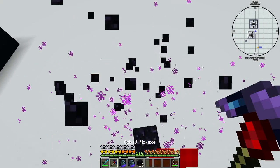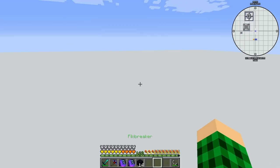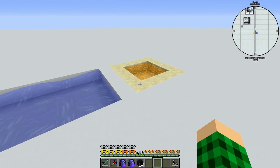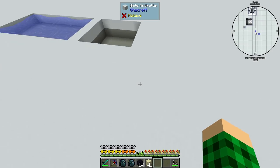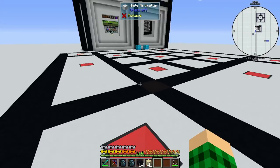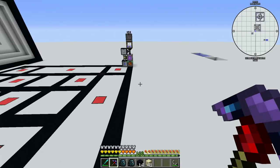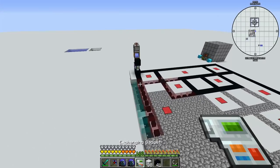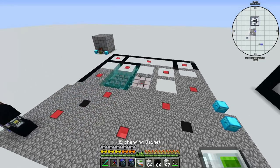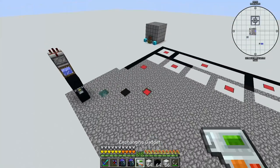I decided to fill in the old mine we set up for antimatter at the beginning, and cover this up — we don't even need this portal anymore, so that can go away. The easiest way to tear down something you can't vein mine is to change it to something you can, like cobblestone, so I just go around and exchange everything — even the lamps — then vein mine it all away.